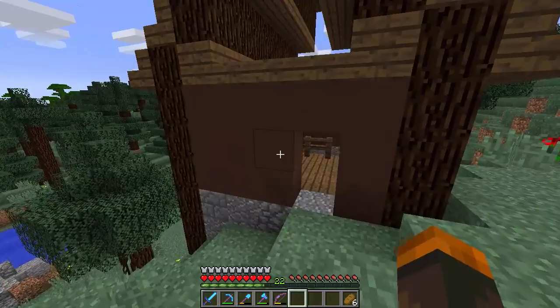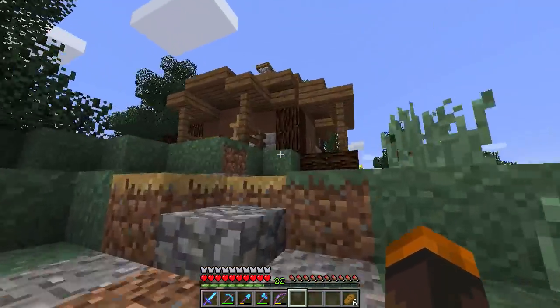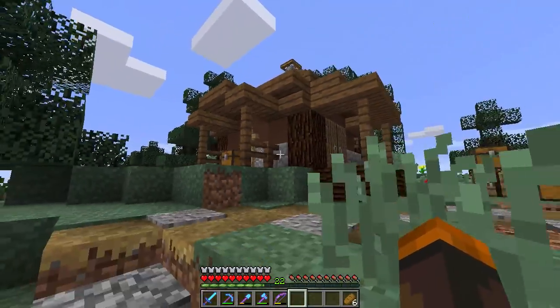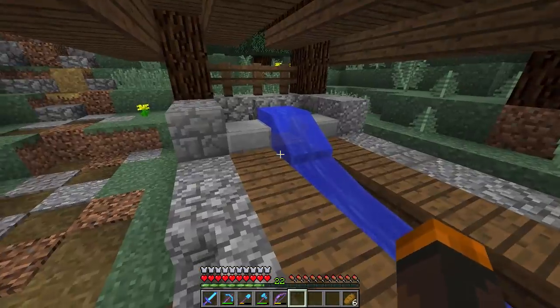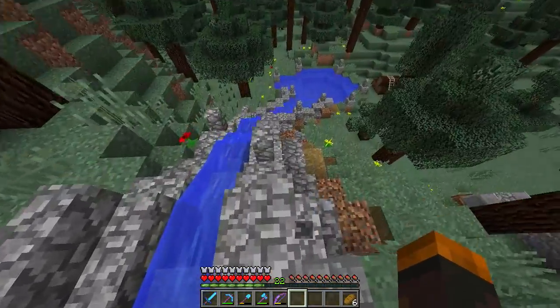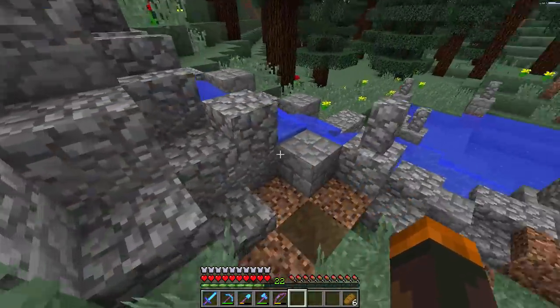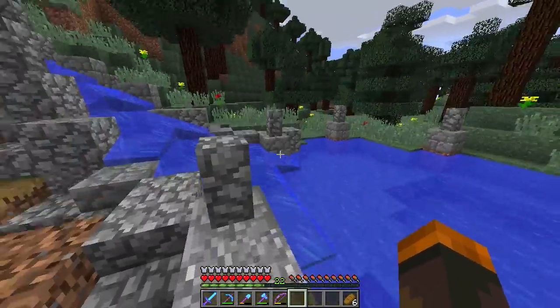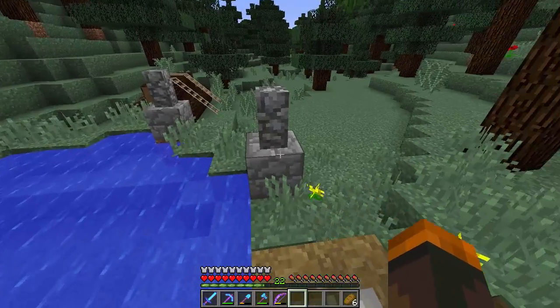What I've done off screen was fill in this building here, similar to how I filled in the cabin over there, so it's matching the same style and keeping everything consistent. I've also finally completed the water source here and done a lot of work designing how the water is going to flow down.